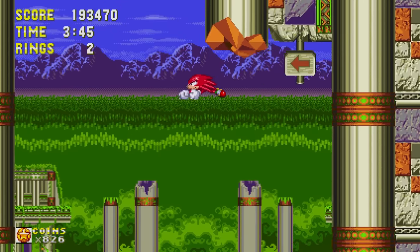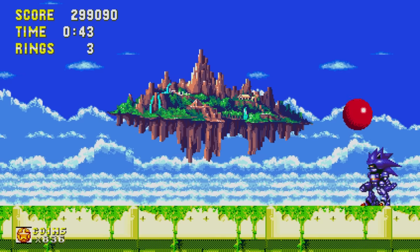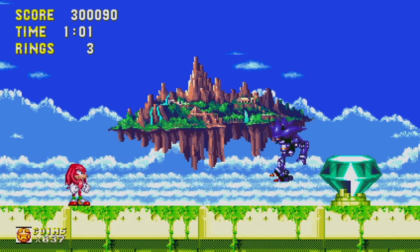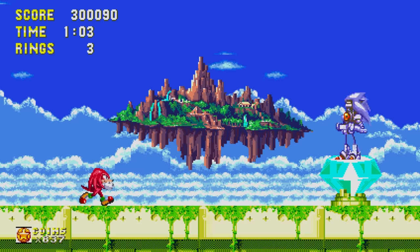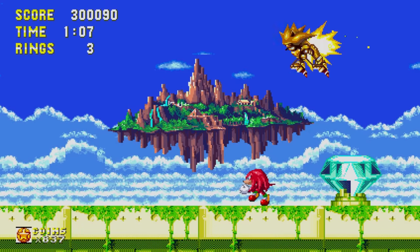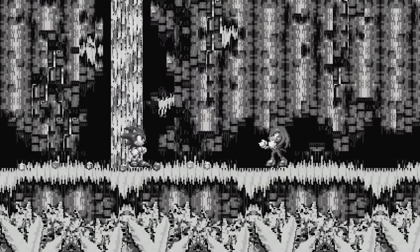You can utilize his gliding and climbing abilities to explore every corner of Angel Island. You'll also fight some unique bosses, including this fan-favorite battle against Mecha Sonic Mark II. Mark II has the ability to harness the power of the Master Emerald. But Knuckles is no stranger to punching the super right out of someone.